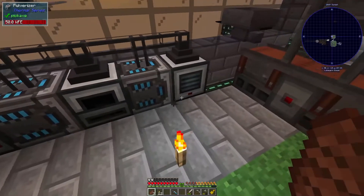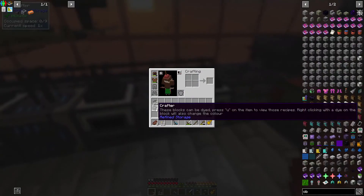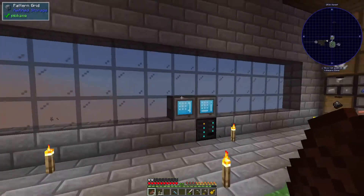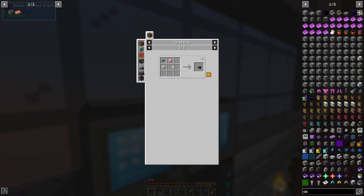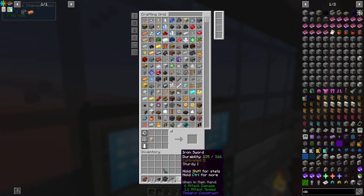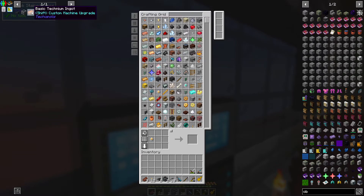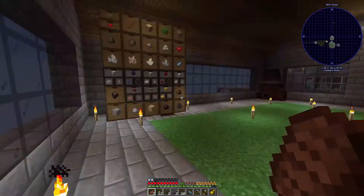I added a glass machine and a silicone machine. I added the pulverizer just because I was cleaning up the corner - I was like let's just do it. I want to make some more of these crafters - I think that's all we need, but we do need probably two of these to match.